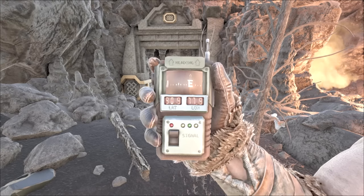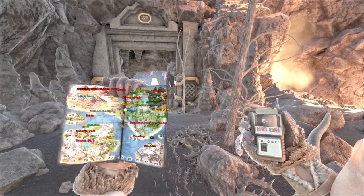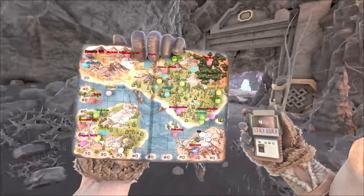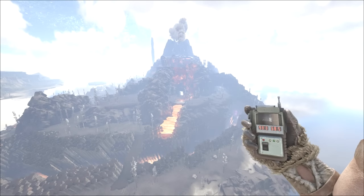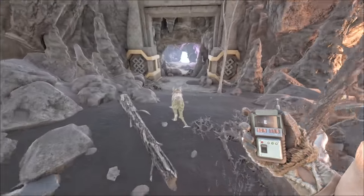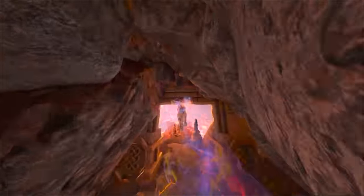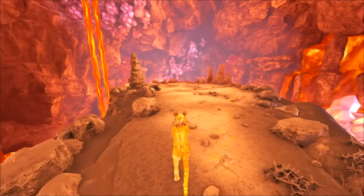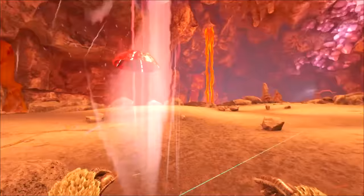Here's how to get the Artifact of the Immune. At coordinates 91, 78 on the map — this is what the cave entrance looks like in the volcano biome. For this cave bring Med Brews in case you get poisoned by Onyx, and also watch out for Desmodus. Bring a strong Rex, Megatherium, Shadow Mane, or Thylacoleo. All you have to do to get the artifact is literally just run in a straight line until you see it, and pick it up.